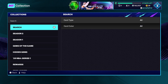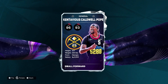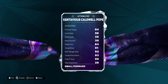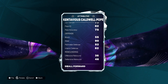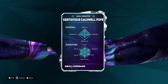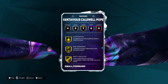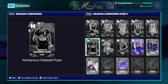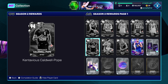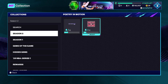I tried out the Contavious Caldwell-Pope release and it's very good. He's a 6'5" shooting guard with 93 three-ball, 80 driving dunks, 75 ball handle, really good defending, and pretty good speed. Badge-wise he's got Hall of Fame Dead Eye, Hall of Fame Set Shot Specialist, Gold Limitless, Gold Interceptor, Gold On-Ball Menace, and Silver Movable Enforcer. For a free card he's very, very good and worth the domination grind.